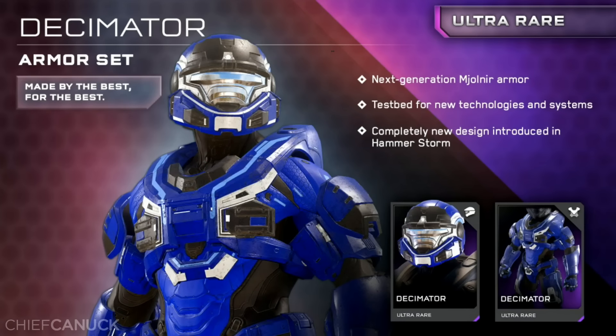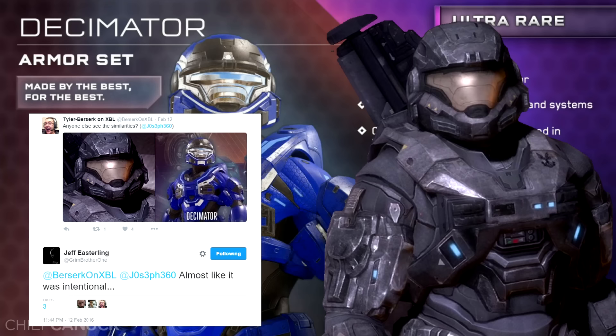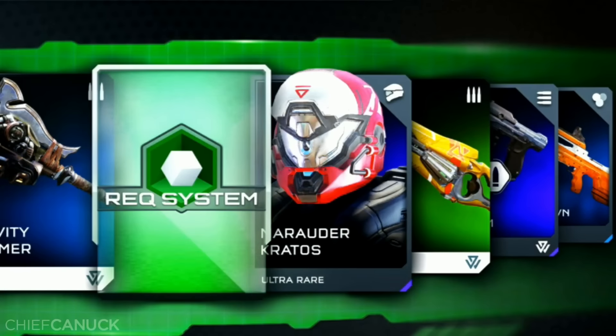Also another look at the Decimator Ultra Rare armor set, which is sort of a homage to Noble 6's armor. However, arguably the most exciting image is this one — it's showing off some of the new wrecks we've seen before, but at the same time revealing a previously blurry one in the process.